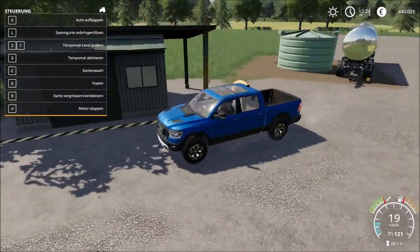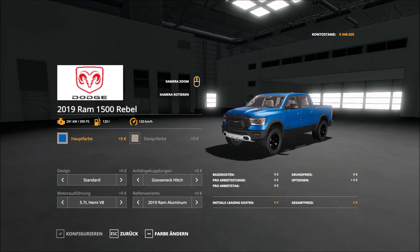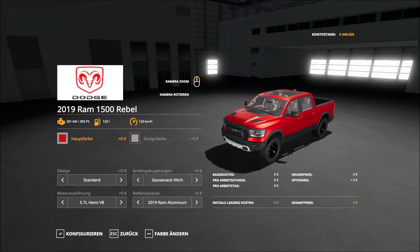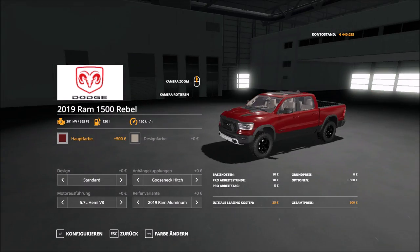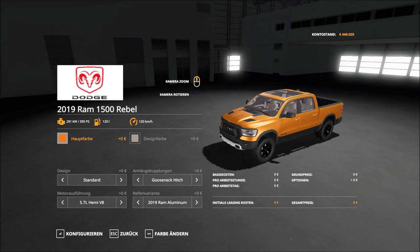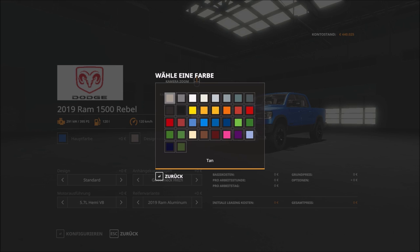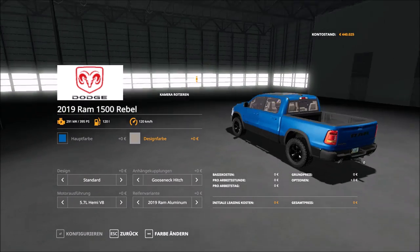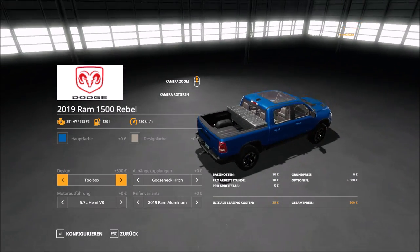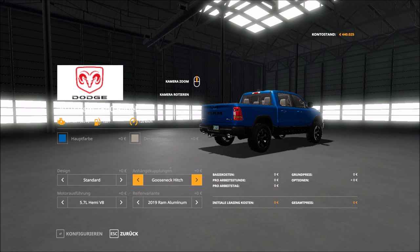Let's see what modifications this car can get. First of all, it has these normal colors and they all look pretty good on this car. I go with blue, I think. Now you can put the toolbox on it if you want to. What that changes, I have no idea — I looked at it but I don't see any changes.